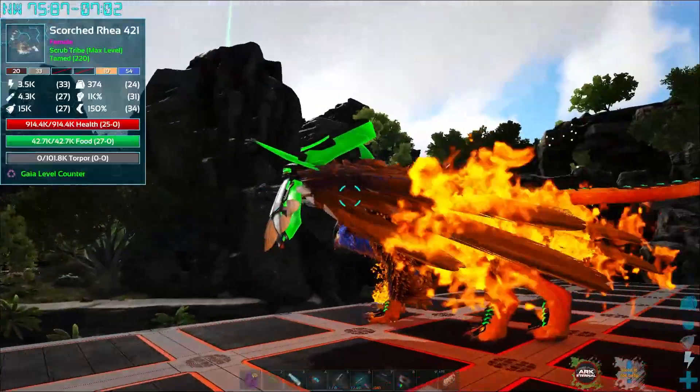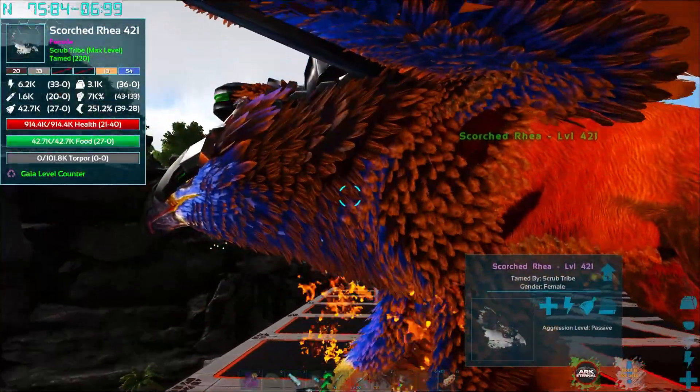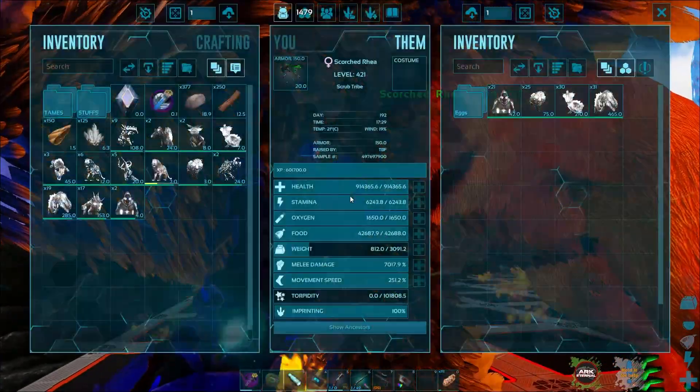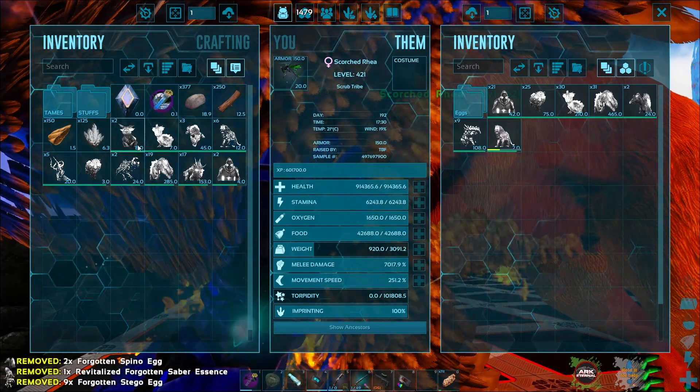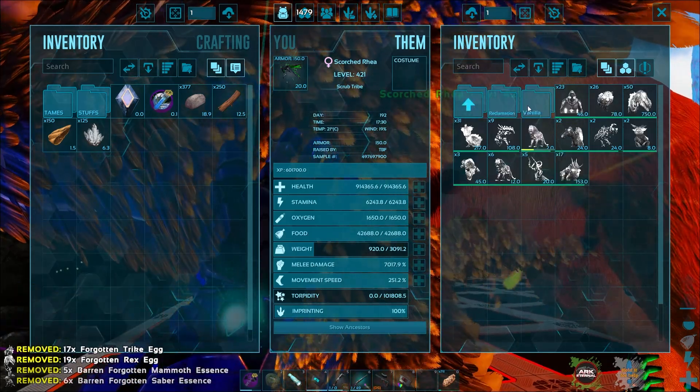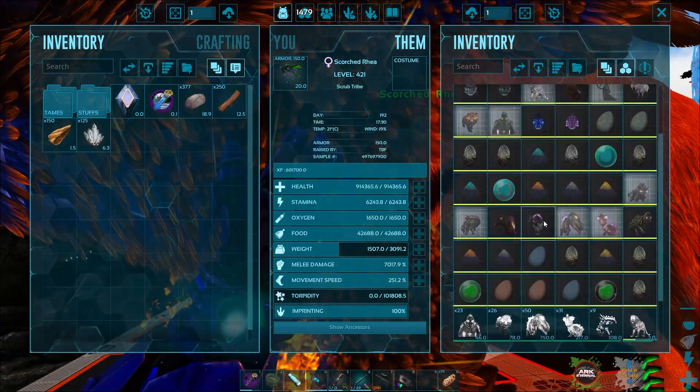We're going to try to get a couple things done within the Reclamation mod and the Gaia mod today — try and spread it out a little bit more evenly. We wanted to go ahead and take this guy out a little bit, but I wanted to get all of the essence that we had in the base up here and see how many of these eggs we can actually make up. So that's what we're going to do first — as many as we can possibly make.